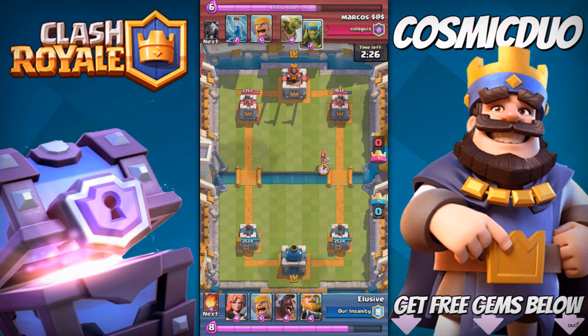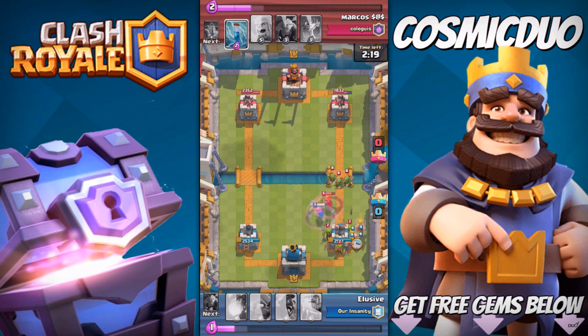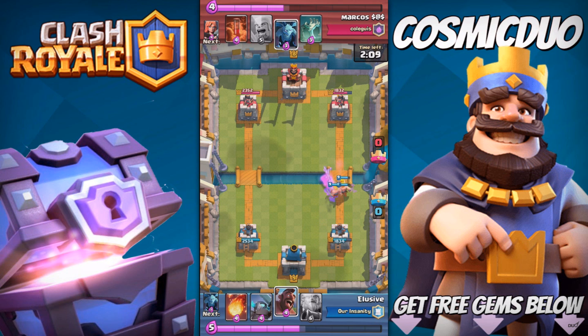With that initial push we got one hit off with the mini PEKKA, which I say is a success because it takes away like a fifth — or maybe a little less than a fifth. We threw down our Valkyrie, then threw down Barbarians just to stop them. Our Valkyrie just got taken out, but it did take out their Valkyrie so it was a great counter to their push.